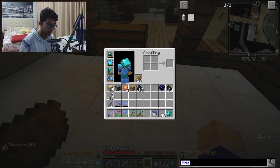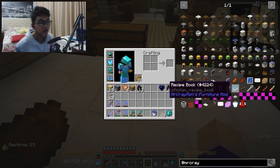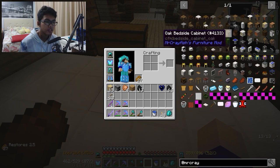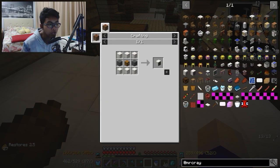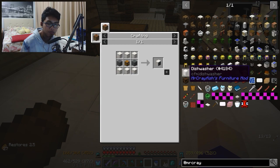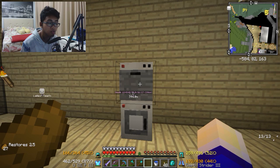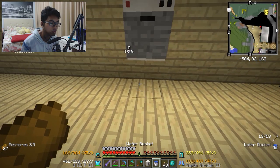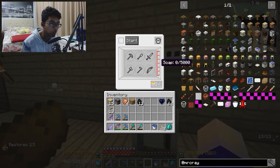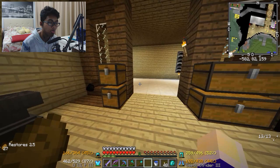Kalau kita disini ngeliat Mr. Cryfish — jadi, yang pasti gue bakal bikin fridge, kitchen cabinet. Cabinet itu kayak laci-laci kayak gitu. Dishwasher — gue juga lupa bilang kalau gue udah bikin dishwasher sini, guys. Sama satu lagi: washing machine. Jadi, ini gunanya buat repair tool — dishwasher-nya. Dan ini buat repair armor ya, guys, which is very helpful.